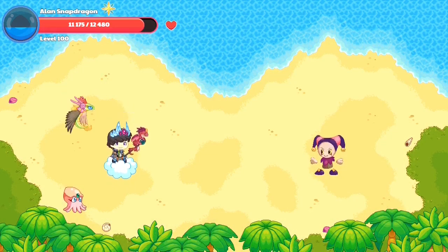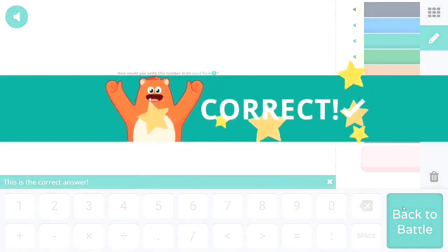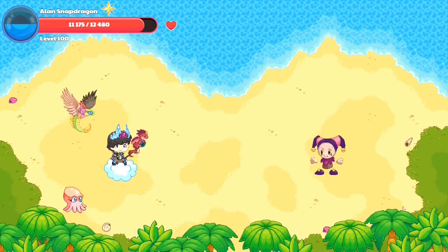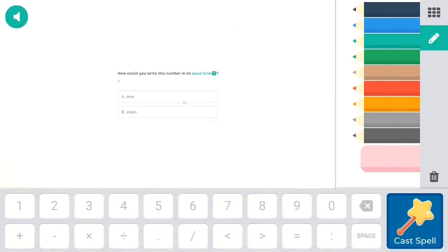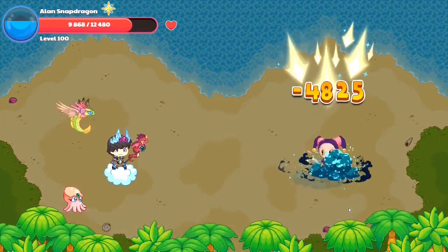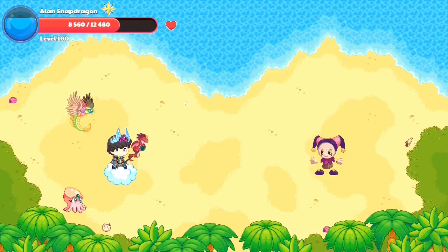Looks like Pipette did 1,000 damage — that's one twelfth of our health, super weak. Even the enemy monsters in Prodigy do more than 1,000 damage. We're launching another attack at Pipette and obliterating him — that's another 4,861 damage, so we've already done approximately 10,000 damage to Pipette. Let's cast another falling star smash. We did another 5,000 damage to Pipette — I think Pipette's health is at 15,000 because we've done approximately 15,000 damage to him.